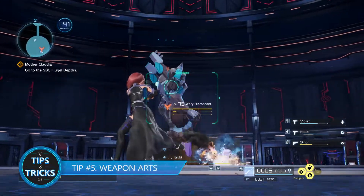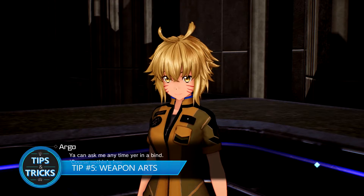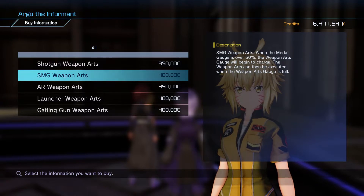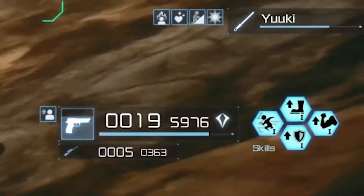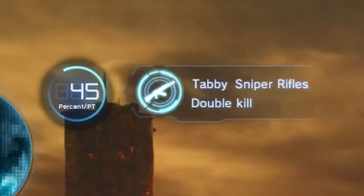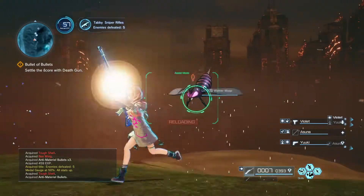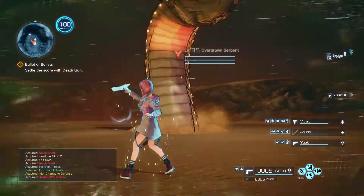Tip number five: weapon arts. Early on in your journey, you'll be introduced to Argo the Informant. If you speak with her, you can purchase weapon arts, which are powerful weapon techniques. Once unlocked, the weapon arts charge meter will appear over your weapon icon on the bottom right of your screen. During battle, after your medal gauge hits 50%, your weapon arts will begin to charge. Once full, push both left and right bumper to unleash this powerful ability.